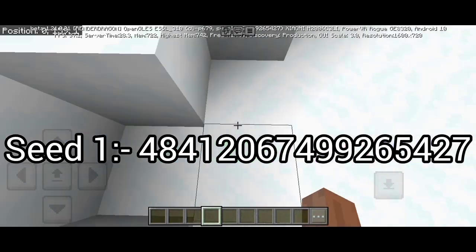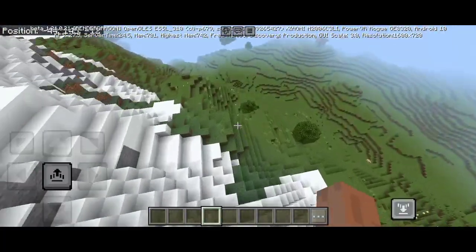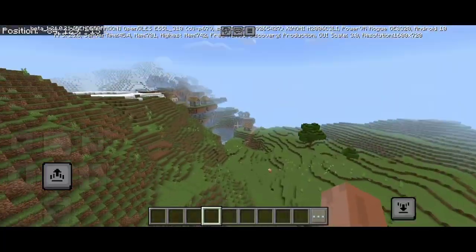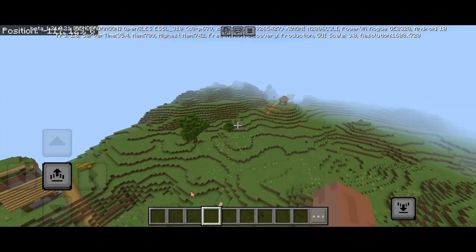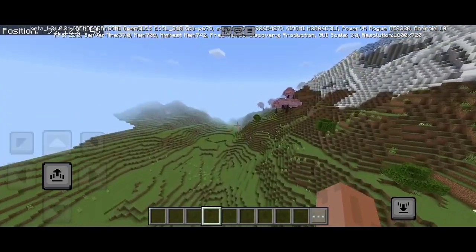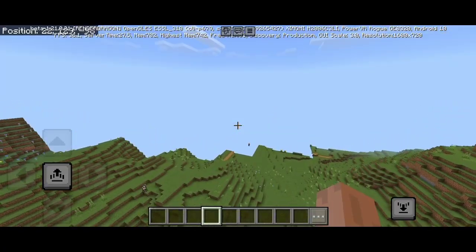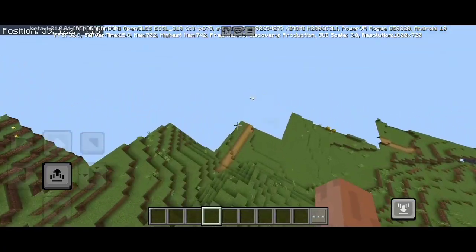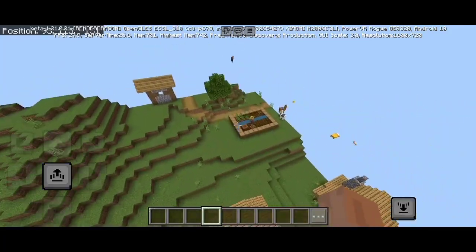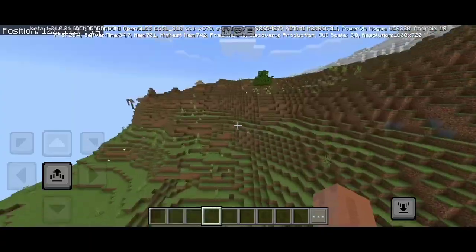So guys, first of all you will spawn here, and then you will go here. If you find a village, you will see this village — go a little bit further. You will see one village within 100 blocks, then two villages. And then you will see a cherry blossom area with another village nearby.